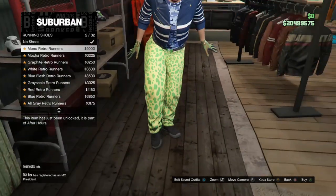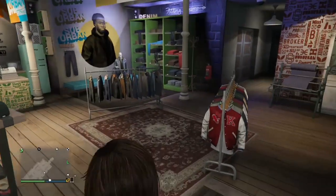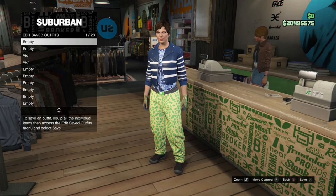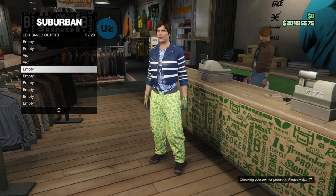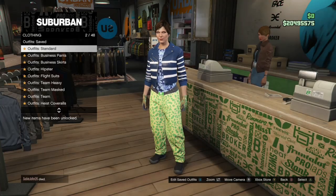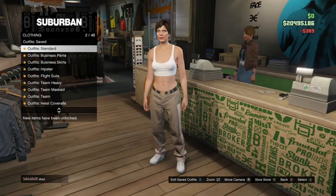Go ahead and buy them. Once you buy them, save this outfit underneath your second outfit — you're going to have three outfits total if you did everything right. Once you save the outfit, back out, go to Standard Outfits, and purchase the Chica outfit.